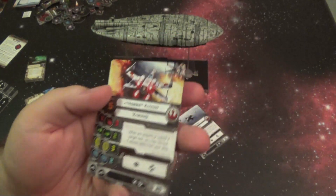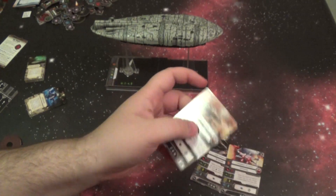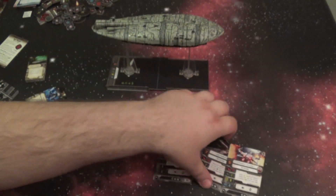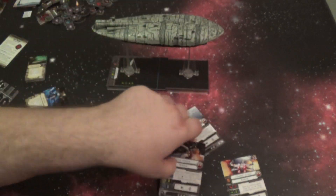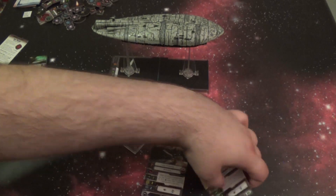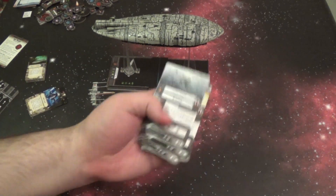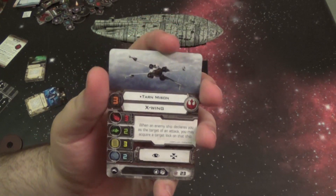We have Tarn Mizen — a 3-pilot skill, 23-point named pilot, which is really awesome. Hobby Clivian — a 25-point named pilot with 5-pilot skill. Wes Jansen — an 8-pilot skill, 29-point pilot. And Jack Porkins — 7-pilot skill, 26 points. All of these guys are really cool for different reasons. Tarn Mizen lets you essentially take target locks whenever you're targeted. Being a 3-pilot skill, you're going to get shot at a lot, but if you survive you're probably going to have a target lock on somebody.